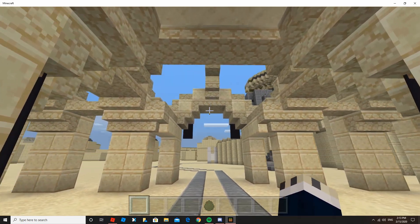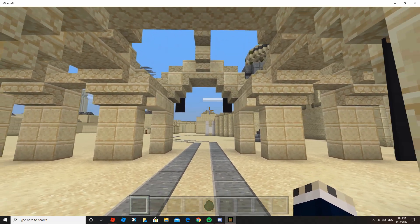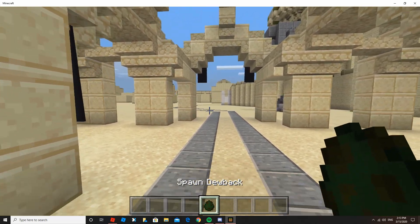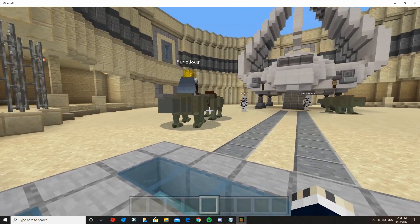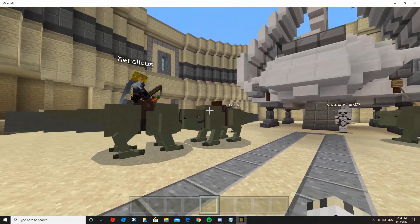Hello everyone, welcome back to another video. Today I have got something very special to show you guys coming from the Star Wars universe — the dewbacks. We have these dewbacks with saddles on them and we got these Imperial Guards.